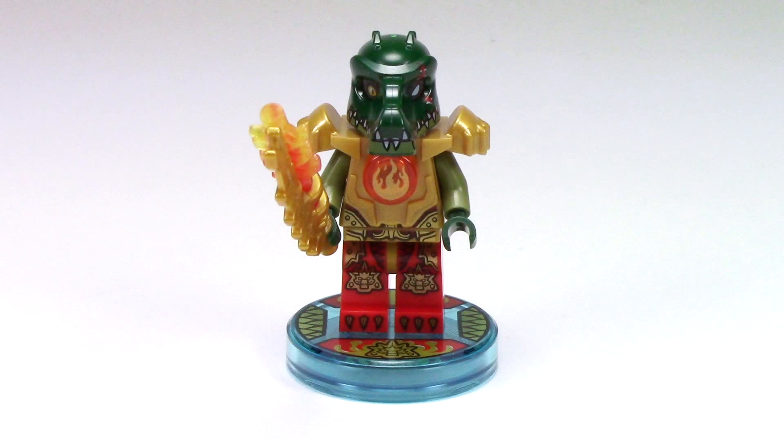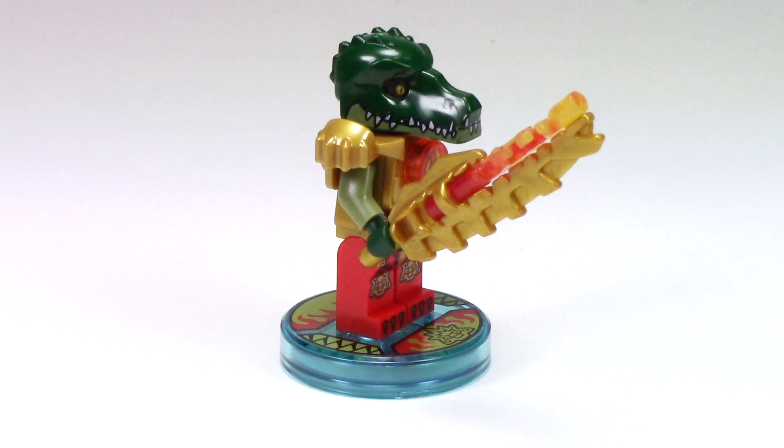Here we have Kragger from the front. The first thing you'll notice is his gold armor with that fire tile piece. It adds a really nice detail, and those shoulders make him look really bulked out. From the side, we get a great look at the crocodile helmet, with all the teeth printed on — it looks really great. He also has his main weapon, the Venge Blaze.